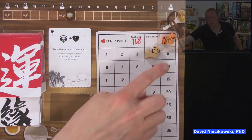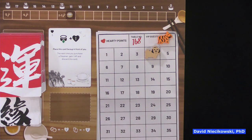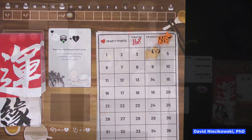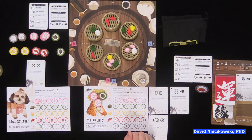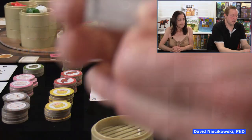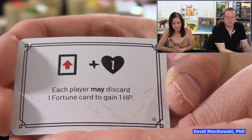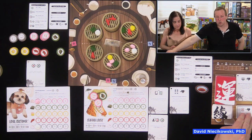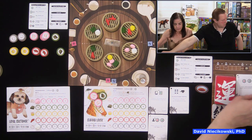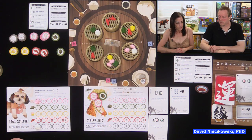On the scoreboard you'll notice the number 168 — that relates to lucky numbers. On the die you'll notice four is missing because four is considered an unlucky number in Chinese culture, so there's a blank side instead. Now we draw the first fate card: each player may discard one fortune card to gain one hardy point. It's optional. David discards and moves up to five.